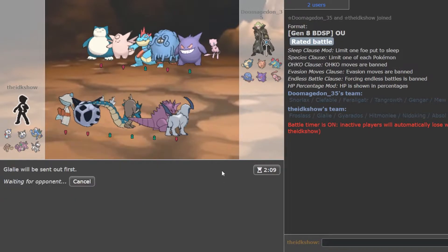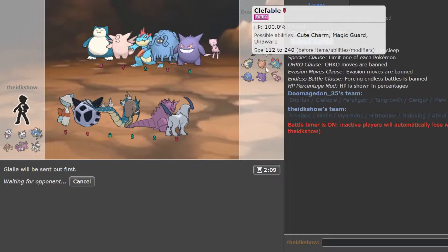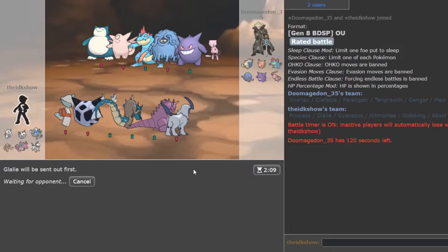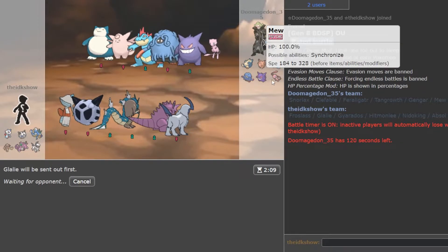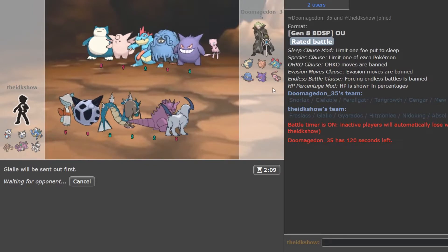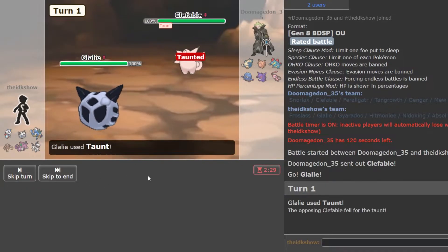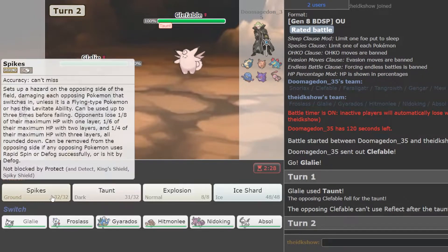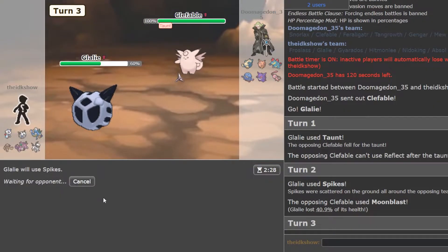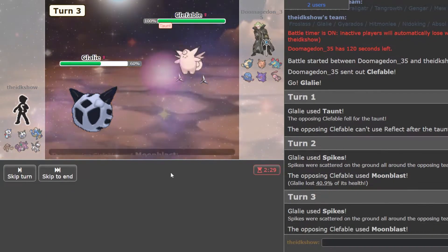I'm going to lead with Glalie. He's got the Mew, so maybe it's like a Taunt Spikes Rocks Mew. Because he's got Clefable and Tangrowth. Could still have it. I think Glalie would be fine and I can Taunt if it's Clefable to prevent Rocks, and I'll just get up Spikes. That's kind of cool. You're just going to Moonblast me a couple times. Yeah, I'm pretty sure everything's grounded, so Spikes look really good. I'm going to Taunt again.